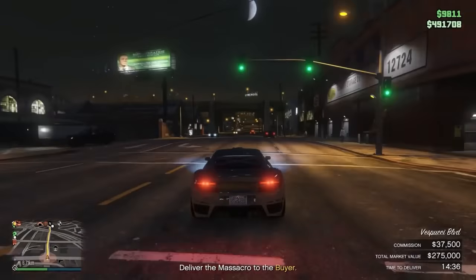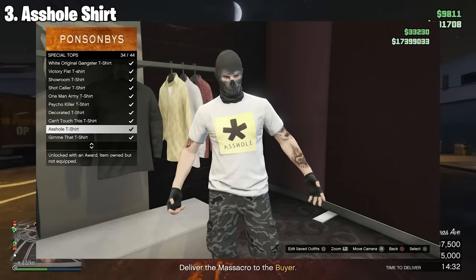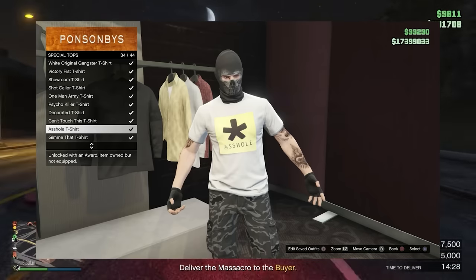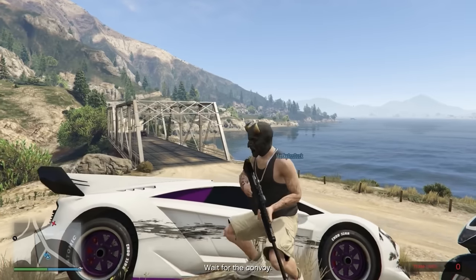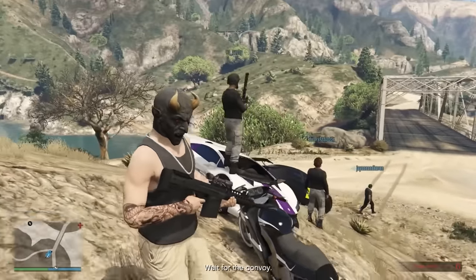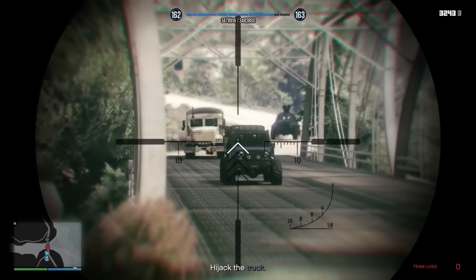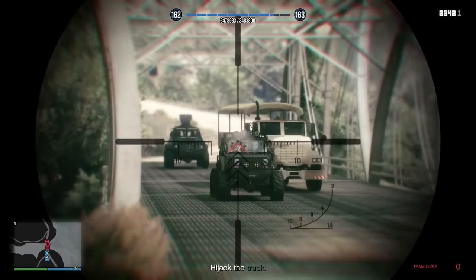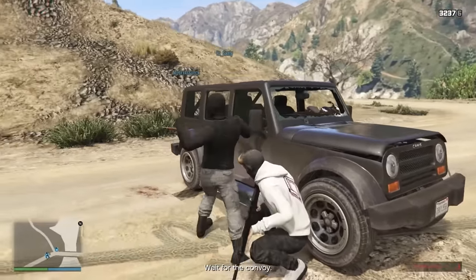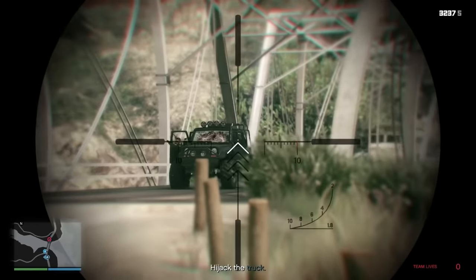Comment down below if you have this next one. It's the Arsehole T-Shirt. To unlock this one, you had to give yourself 100% of the cut from one of the original heists back when it launched. You're probably wondering how to do that because you've never been able to — that's because Rockstar actually removed the ability to give yourself 100% of the cut only about two weeks after the heists came out back in 2015. So there's probably only a few hundred, maybe a few thousand players that actually have this.